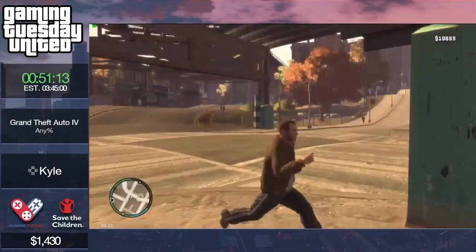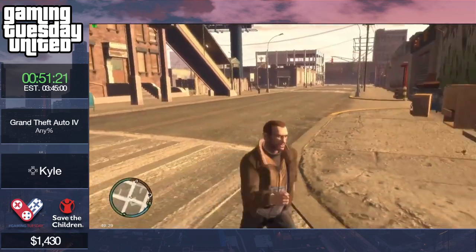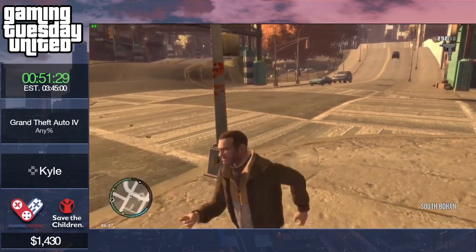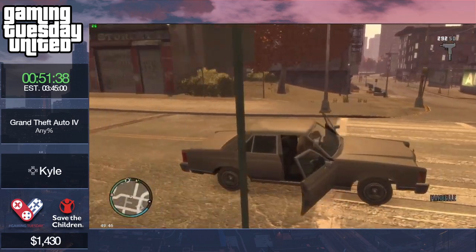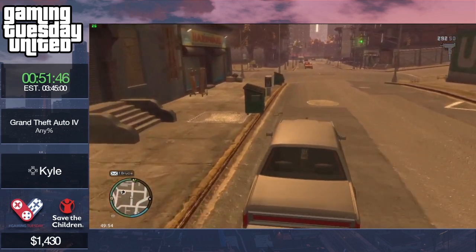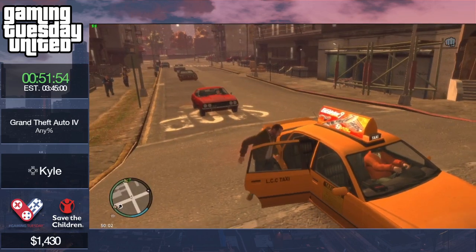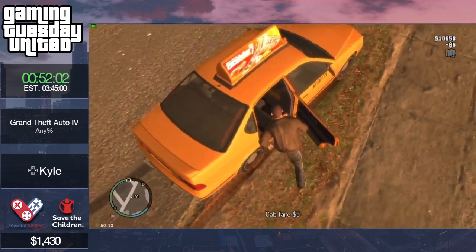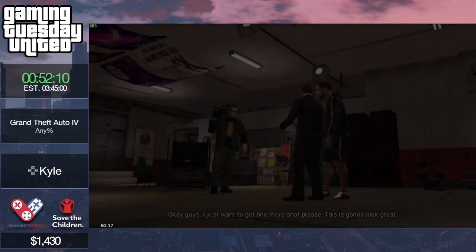I got a police car here instead of a taxi, so it might have been taken over. I've been taught there's always a cab after this mission, so it's really unfortunate I can't find one. There's a taxi down there — this is really unfortunate because you need a taxi here, and you almost always get one. Usually if you don't see it in front of you it's around the back.